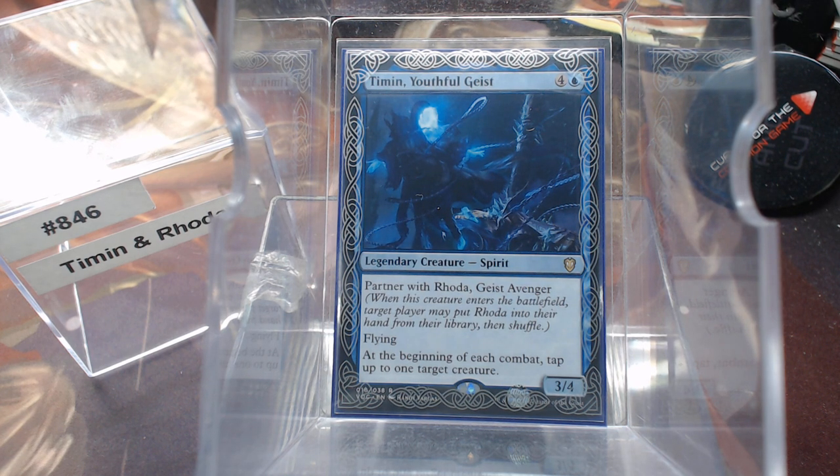Welcome back to Care of the Common Game. Today we're going to do another partner pair — I like doing partner pairs because I knock out two legends with one deck that way. We have Timon and Rhoda. Timon's ability: he's a three/four/five flyer Spirit. At the beginning of each combat, tap up to one target creature, so you get to tap something during the combat step.